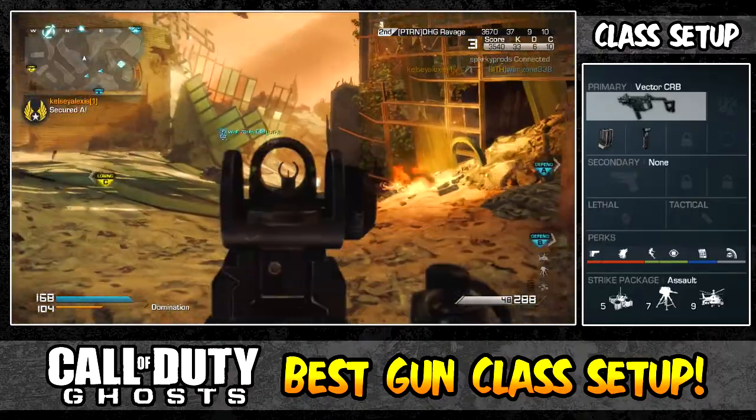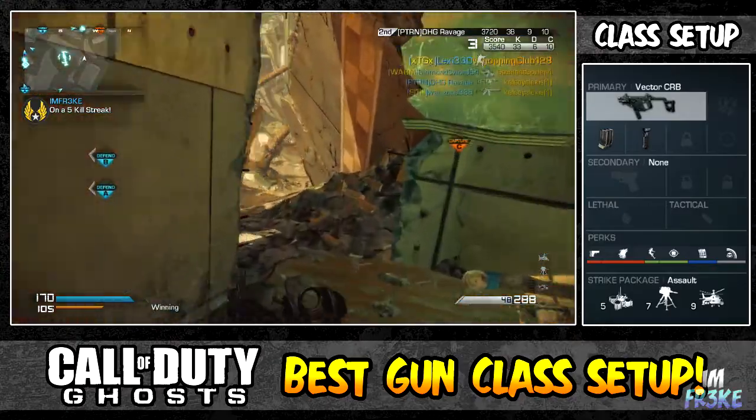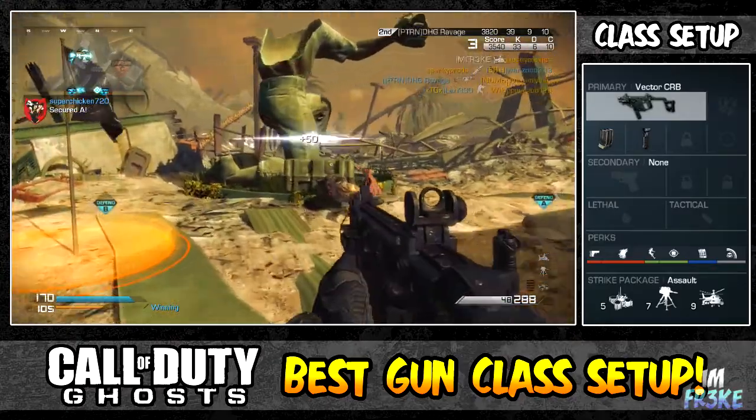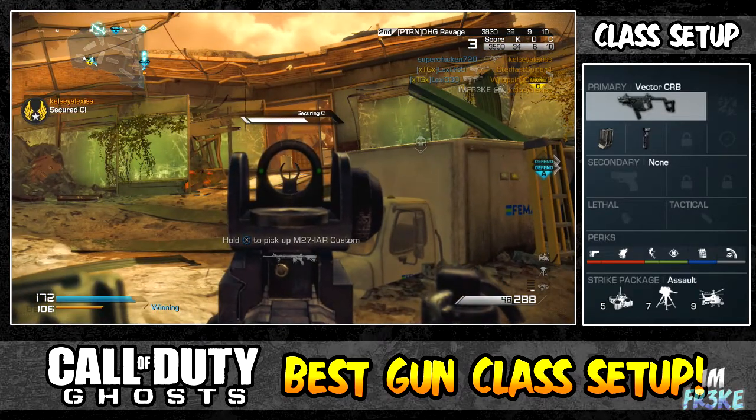Focus reduces the flinch when shot — that's kind of obvious. You always want to have that perk on. If you don't have focus on, you're just going to lose a lot of gunfights. It really sucks if you don't have it on. I was trying to take it off on any class possible — you just can't do it.